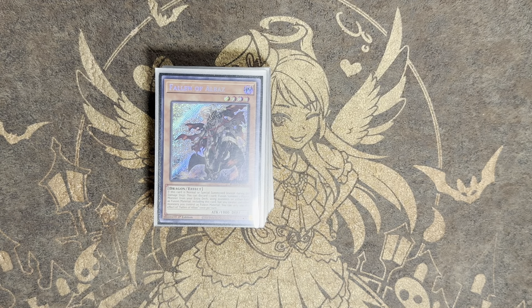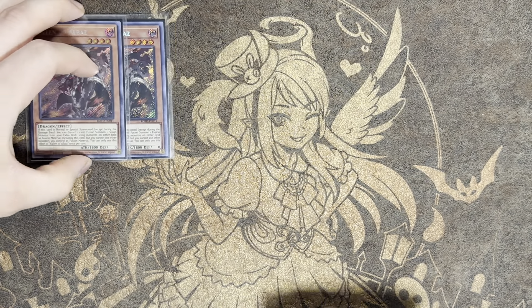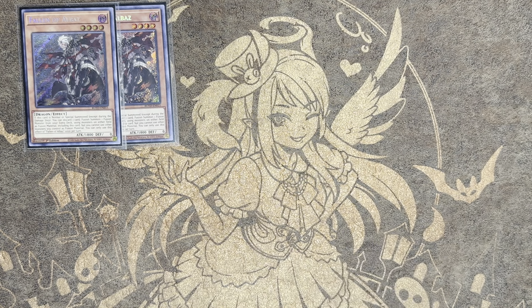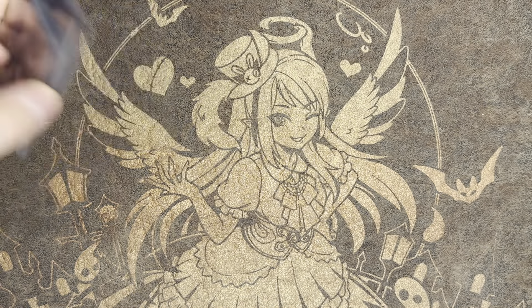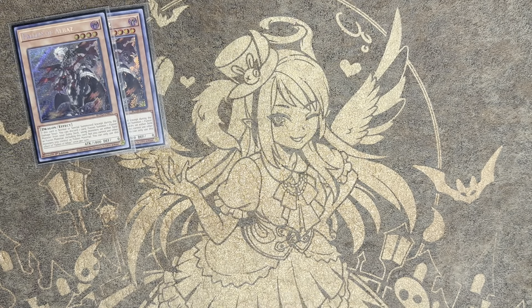Don't forget to like, comment, and subscribe. To start off, we are on two Albaz. I was testing two, but I actually really like three. A lot of these games are grindier — against Purrely it's a little grindy unless they get to Noir, but at that point you just scoop. Same with Swordsoul: you're trading hand traps back and forth. Sometimes you'll just normal Albaz, get hand traps, and that's that. You need three for the resource game in this heavy hand trap format.